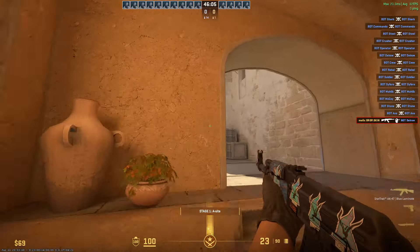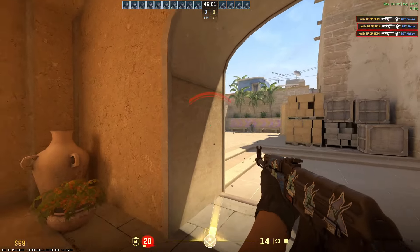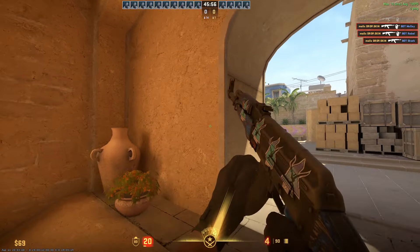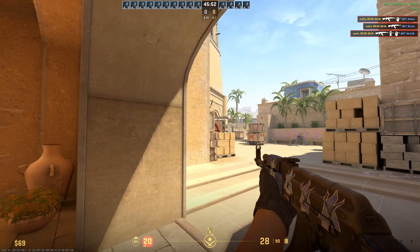First up, let's talk about the importance of crosshair placement. It may seem like a small detail, but trust me, it can have a huge impact on your accuracy. By keeping your crosshair at head level and pre-aiming common angles, you'll be ready to land those perfect shots every time.